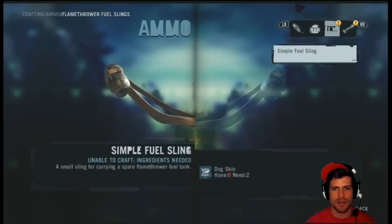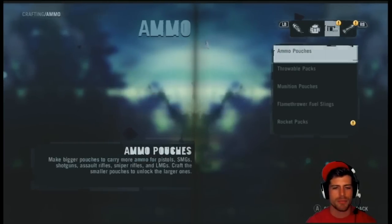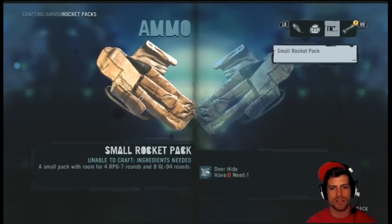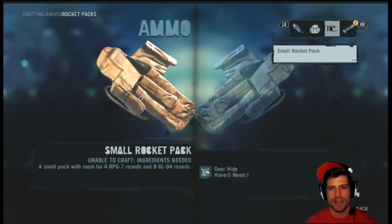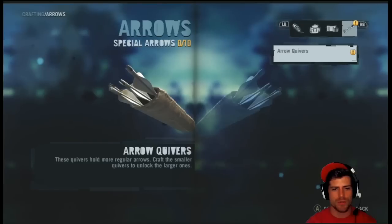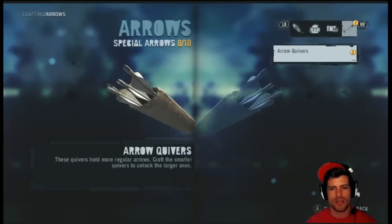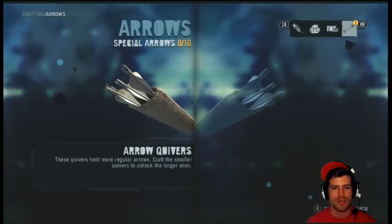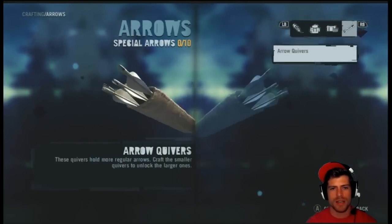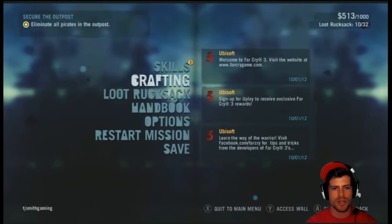We have to kill dogs in this game? Are you kidding me? Well, there goes that one — I'm not getting that one. Rocket packs: small pack for four RPG rounds and eight grenade launcher rounds, need a deer hide. Arrow quivers: these hold more regular arrows, craft the smaller to unlock larger — need another goat skin. Some animals have overlapping stuff going on, makes sense.